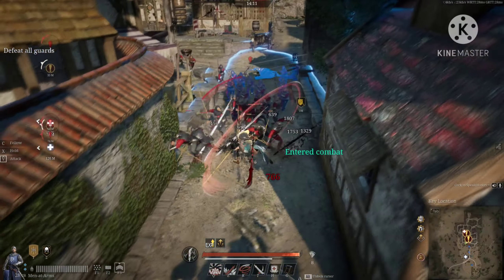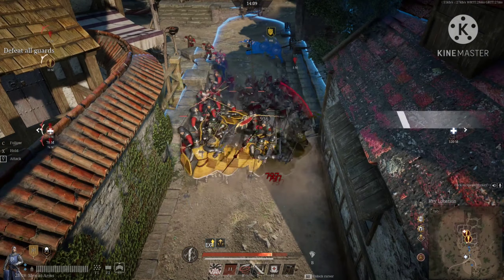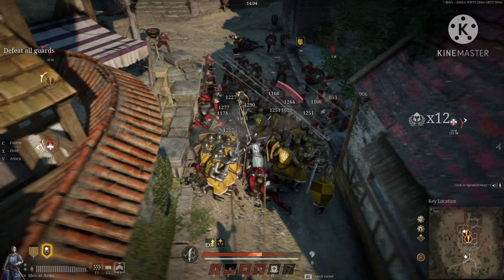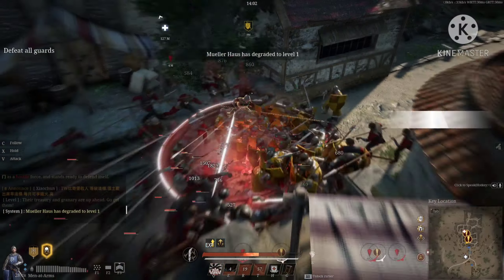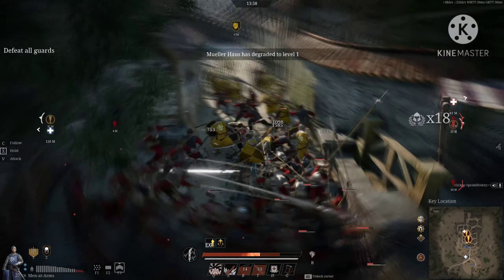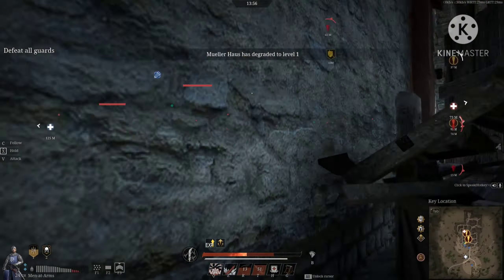Let's position our units here and just charge at the enemies — that's one way to do it. Then I'll call my men-at-arms back to me so they won't go too far away. I want them to fall back.